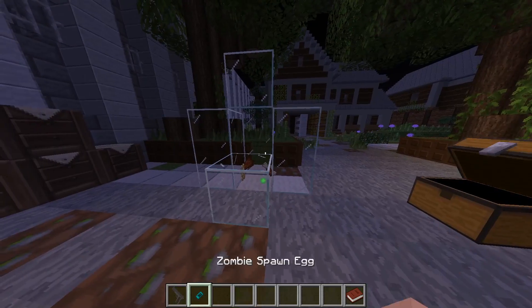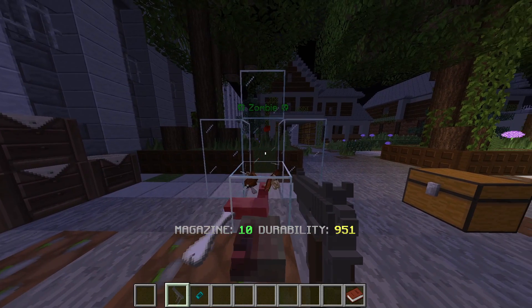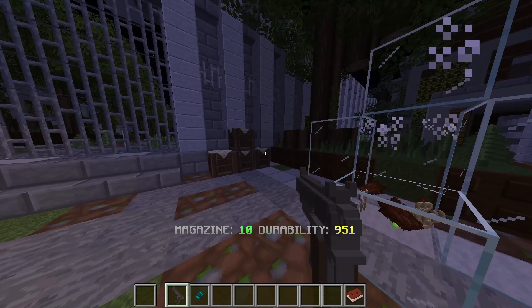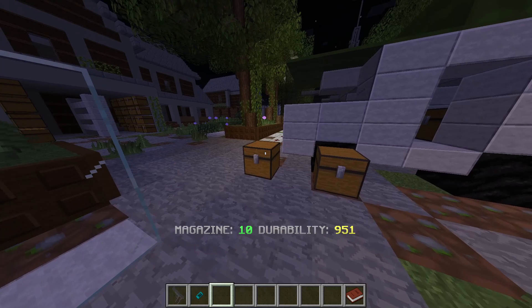The next gun is the Colt. The Colt is quite weak, but you can actually go into the settings of the data pack and upgrade it. I only know how to upload data packs to Minecraft worlds, which is going to be in the tutorial linked at the beginning of this video. So if you want to check that out to learn how to do data packs, go ahead. Now let's do the shotguns.